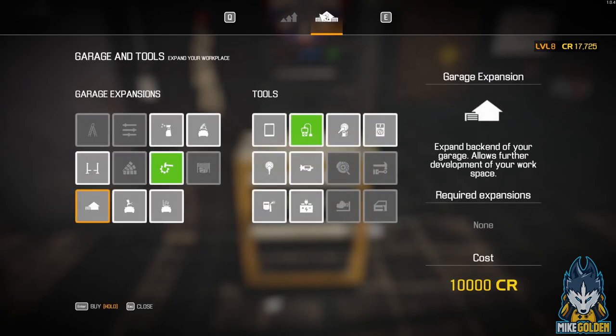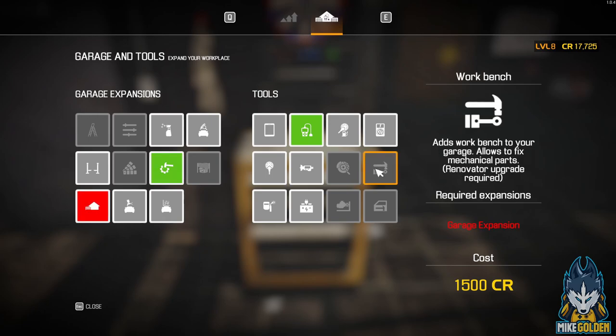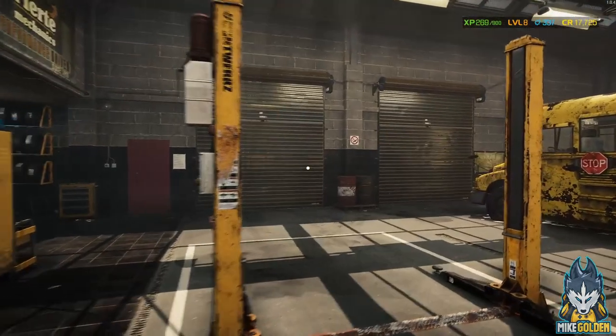Here is our shop — we don't have much going on yet. If we go over here, these are the different skills I've got already: ability to fix parts, five percent discount on parts. Right now we don't have much beyond that. This is the garage expansion section. We do have the salvage table, and 'finish' allows you to fix mechanical parts — that's the one I want to get, but we need to expand the garage, which costs ten thousand dollars.